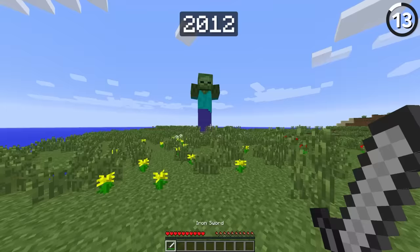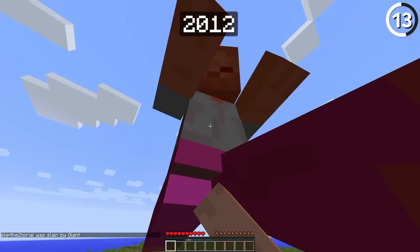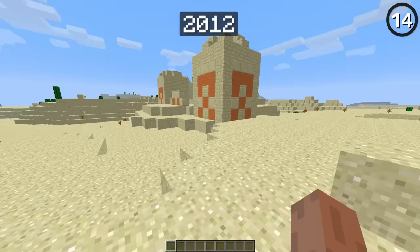Although it was hard to summon the Giant back in the day, there was a time when this mob actually had an AI. When you got it into your world, it would target and attack the player. Since it had 100 HP and did 75 HP on attack, it was a lot scarier than the glorified statue we've got today.